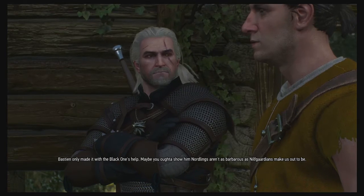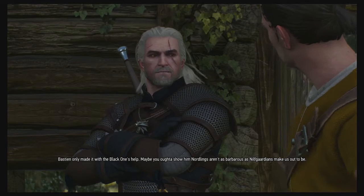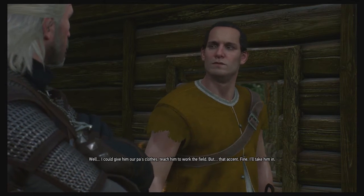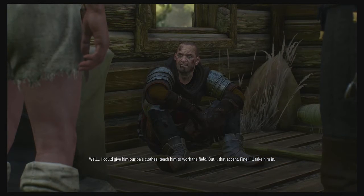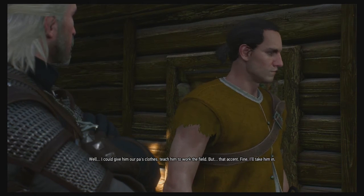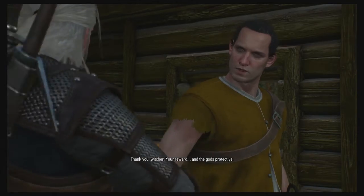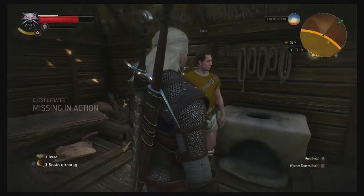I just want to do the right thing and it's gonna get me so screwed, isn't it? Bastian only made it with the Black One's help. Maybe you want to show him that Nordlings aren't as barbarous as Nilfgaard guardians make us out to be. Well — I could give him our father's clothes, teach him to work the field. But that accent — fine, I'll take him in. Thank you, Witcher. Your reward — I hope the gods protect you.